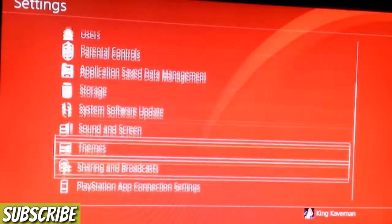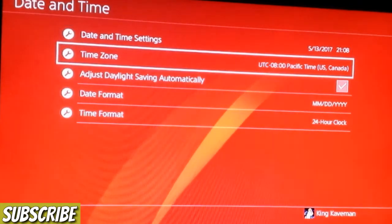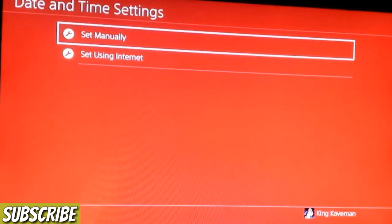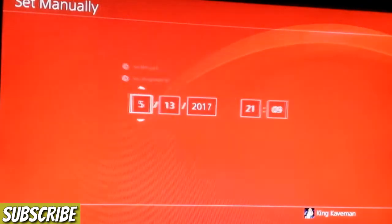Now scroll all the way down to Date and Time. You'll need these exact settings: first go into Date and Time Settings, then press 'Select Using Internet'.